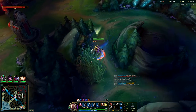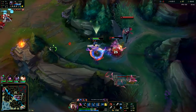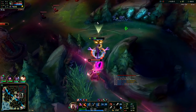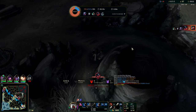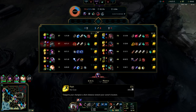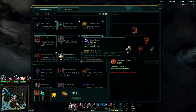I'm going to run him down with Phase Rush and red smite him. That wasn't worth it — I got a little greedy, I didn't look at the minimap, I had no idea Karma and Jinx were there. Nearly had Talon though — I think I got his flash. That was super bad of me. I'm going to go ahead and finish my jungle item.